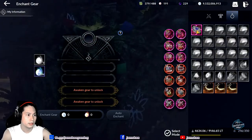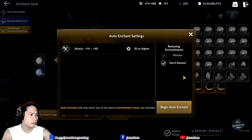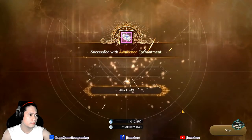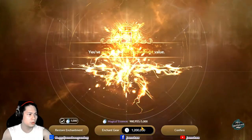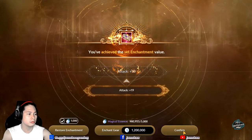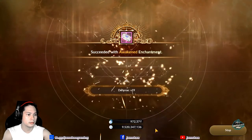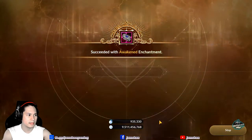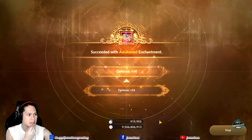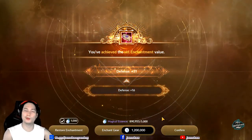Or let's enchant it. Enchant, enchant, auto-enchant. Can this reach plus 30? Can it reach plus 25? It hurts when it decreases. Plus 30! Plus 25 is possible. It's painful on the Magical Essence. Plus 31 again. Nice.